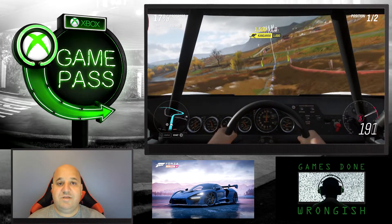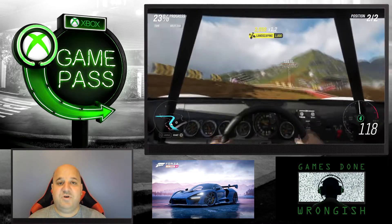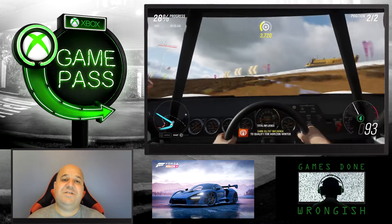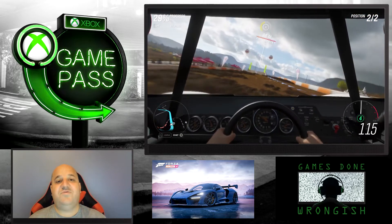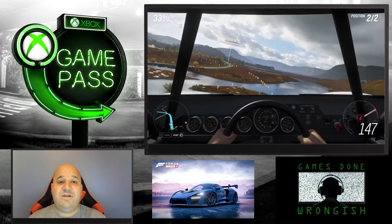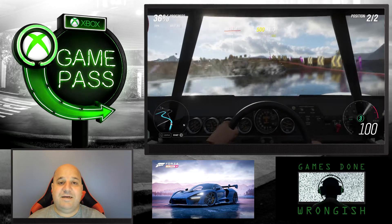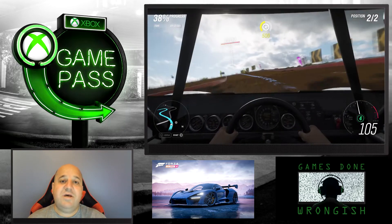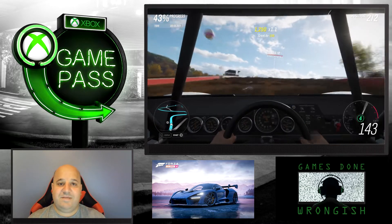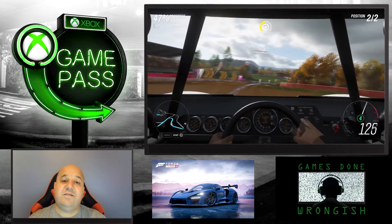Those who played Forza Motorsport 7 may know it ran at 4K 60fps on Xbox One X. In Forza Horizon 4, however, they couldn't maintain 4K 60 — it's a large open world with other players on screen at all times, with a strong emphasis on multiplayer and co-op. So there had to be cuts: it's either a solid 4K 30fps, or you can switch to performance mode which drops to 1080p targeting 60fps.